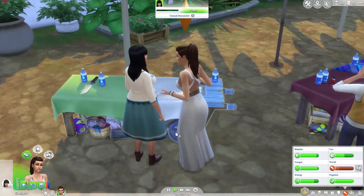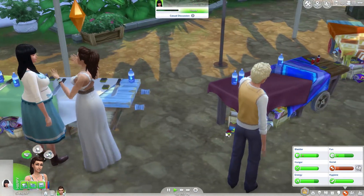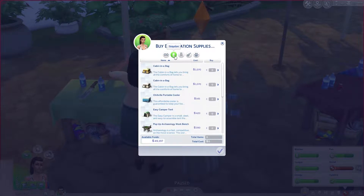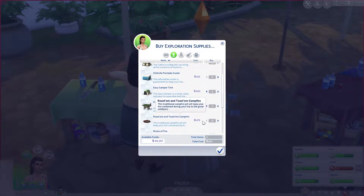I didn't notice that before — it does give different options. Oh, supplies! This is what we were missing — oh my god, I feel so stupid. We got a cabin and a bag. We can get an easy camper tent, and the pop-up archaeology workbench would be helpful. We can get a bonfire and a lantern.